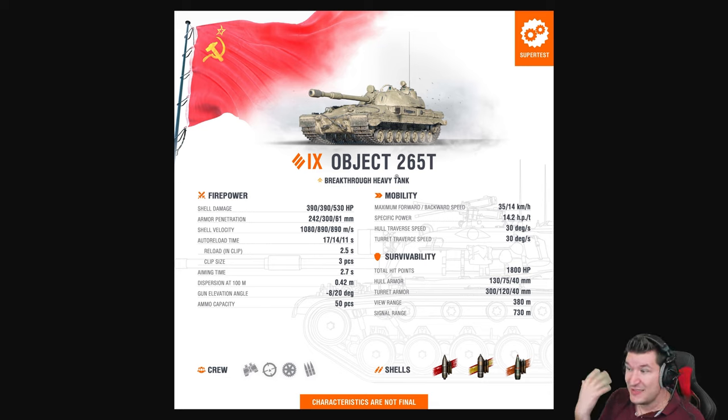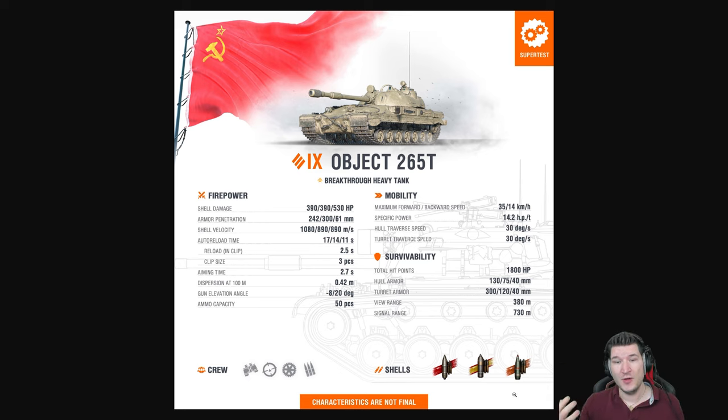It tries to sell a unique mechanic with the auto-reloader at tier 9. It feels, at least on paper, to be a decent tank — but obviously characteristics are not final, subject to change. We also don't know what the accuracy on the move is, because that could make or break the tank. The good thing is it can run the vertical stabilizer all the time since it doesn't need a rammer. But then again, you might also want to run something else alongside the stabilizer if the gun has horrendous accuracy on the move and during turret traverse — we don't know yet.